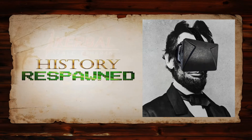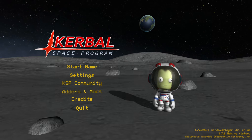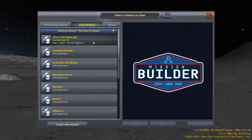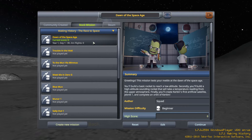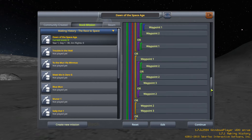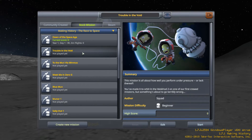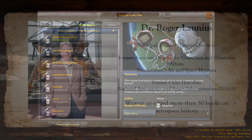Hi, welcome to History Respawned. I'm your host Bob Whitaker. To celebrate the 50th anniversary of the first moon landing, we're looking at Kerbal Space Program, specifically the game's Making History DLC. Kerbal Space Program is a space flight simulation game that has the player direct the space program for a species of adorable humanoid aliens called Kerbals. While the base game is largely an open sandbox, the Making History DLC allows players to play historic spaceflight missions from human history, including most of the Apollo missions.